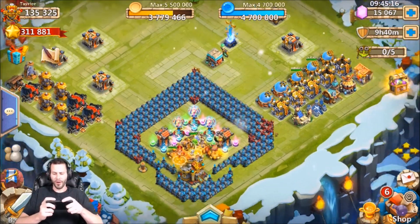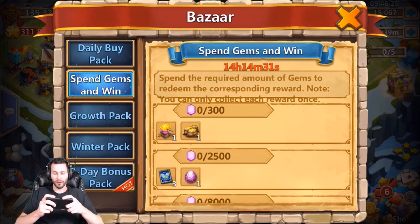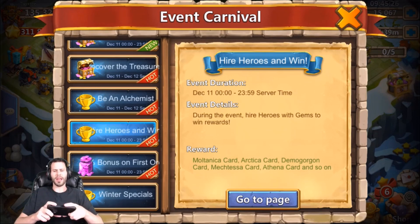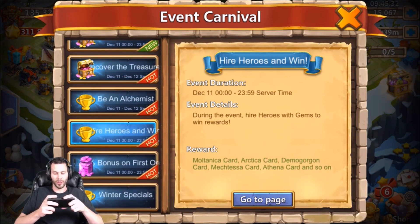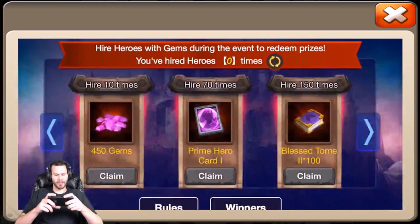I couldn't not make a video today because it was Spin Gems and Win for free-to-play, and on top of that it was also Hire Heroes and Win — so IGG is really hooking up free-to-play accounts. We also have Uncover the Treasure as well. They changed up Hire Heroes and Win — it used to be in the bazaar, now it's its own event.